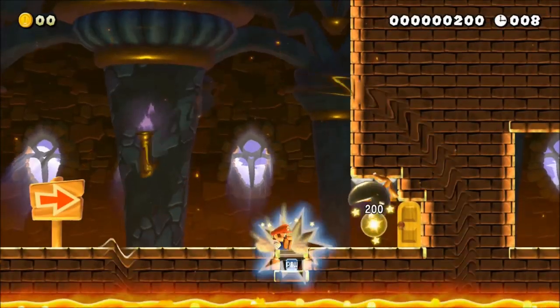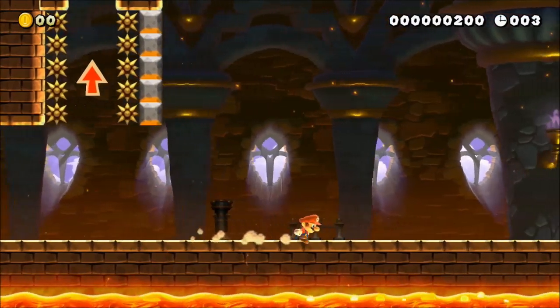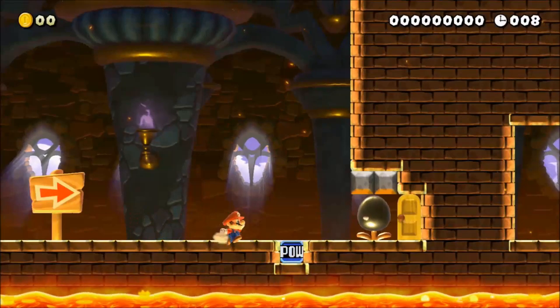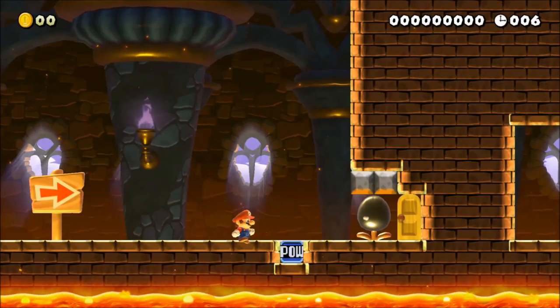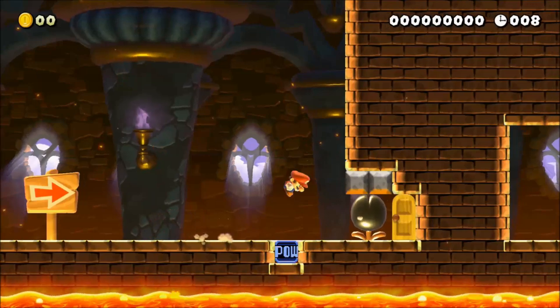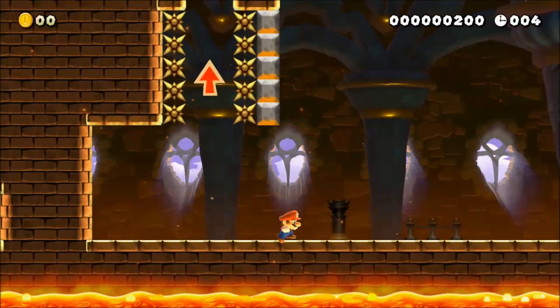Let's take a look at this speedrun course. Ground pounding will cause Mario to descend faster than normal, but it's not enough to finish the course, so let's see what else we can do to save time. The first time save we can do is jumping out of the ground pound, which will allow Mario to get off the ground quicker than normal.